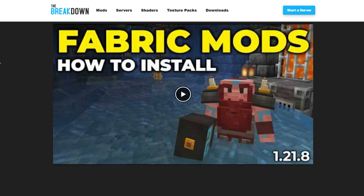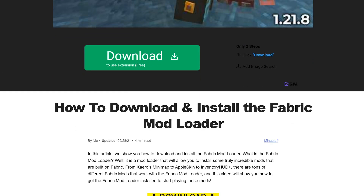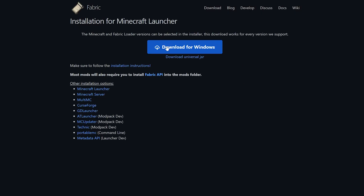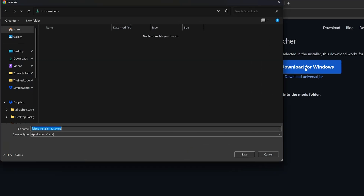You're also going to need the Fabric Installer. This is what's actually going to allow Sodium to work in Minecraft. It's linked down below as well. Download Fabric, and then we want to just click the Download for Windows button, and the download will begin. We need to keep or save the file.